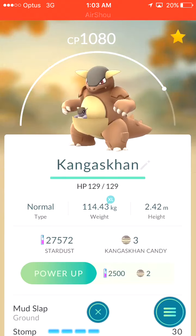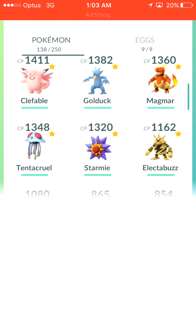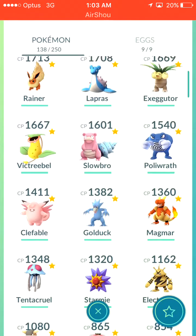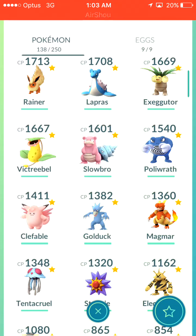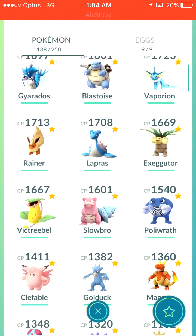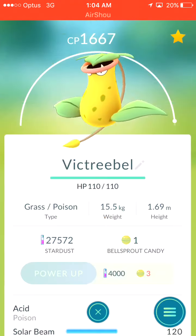Kangaskhan — so I live in Australia, so that's region specific. But that's really cool, it's only 1080. Moving up, you've got your classics: your Electabuzz, which isn't that great, but it hatched out of a 10K egg. A Magmar. Clefable — I recently evolved it. It's got Zen Headbutt and Moonblast, it's actually really cool. Poliwrath. Slowbro — I think it's one of the coolest Pokemon. Victreebel is also really cool, and if you can tell, its abilities are really good: Acid which is poison and deals 10 damage, and Solar Beam which is grass type and deals 120 damage — that's really good.